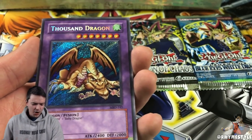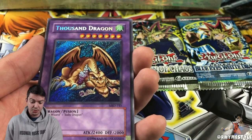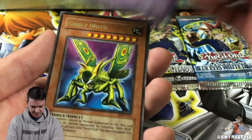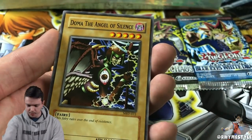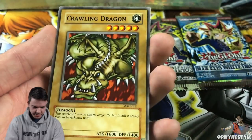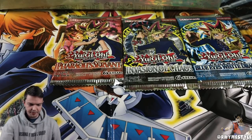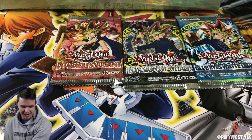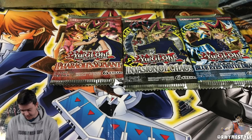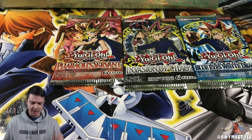I don't know why Thousand Dragon was considered a secret rare back then, but you fusion summon it easily for 2400 damage, so that's cool. Secret rare in the box — this is working out awesome. The rare is Great Moth — I remember that as well. I'm gonna keep that sleeved up. Dome Under Angel of Silence, Cybersaurus, and Larva Moth is the last one. I expected to get only rares and maybe one super rare this entire box, so this is definitely a blast from the past.